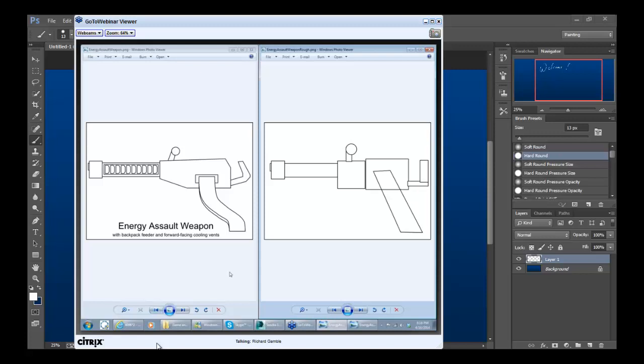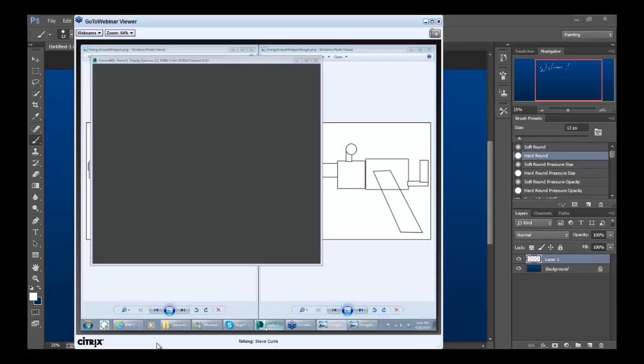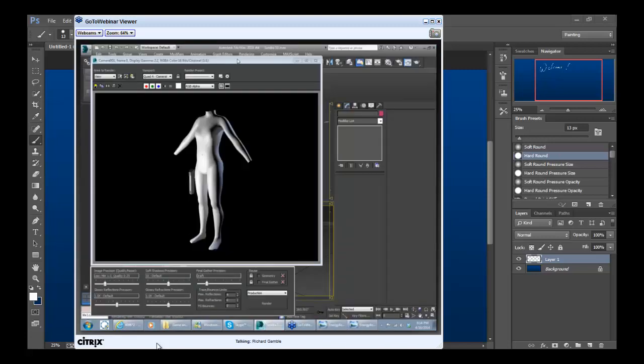So as far as the basic weapon concepts, those are the three I came up with — I was hoping to get more but ran out of time. Three is good. I've also got the beginnings of a base mesh for a character — still working on the mesh itself. Here it is.